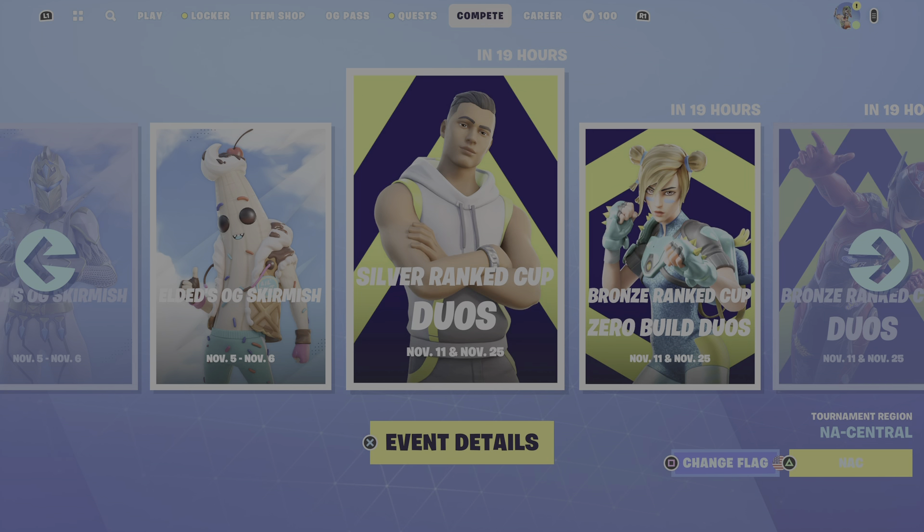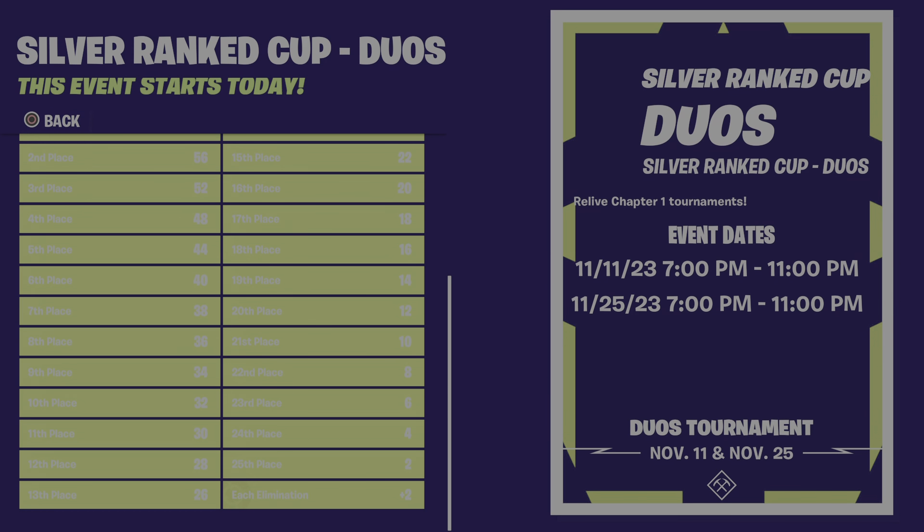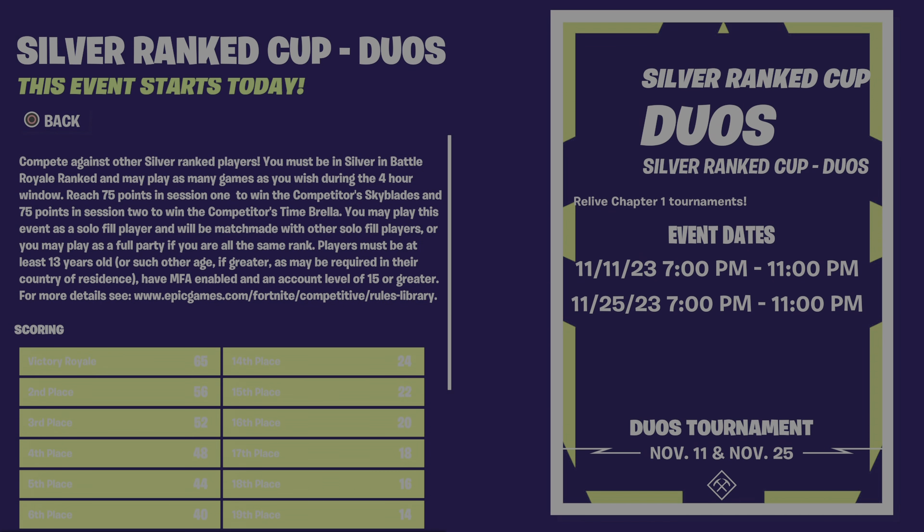What's up guys, Ben here with another video. Today we're gonna be talking about how many points you need to win the Silver Ranked Cup Duos in Fortnite. Before we get into the video, make sure you guys subscribe and leave a like. So this is a build — 65 points per win.